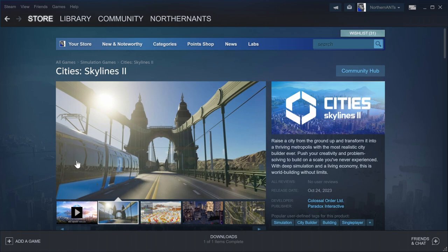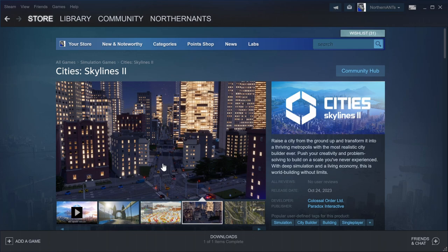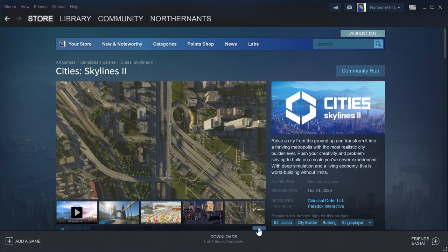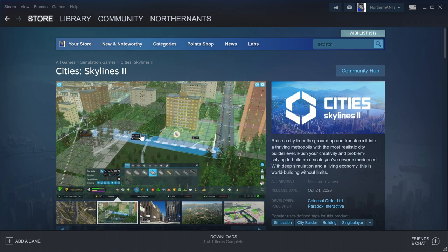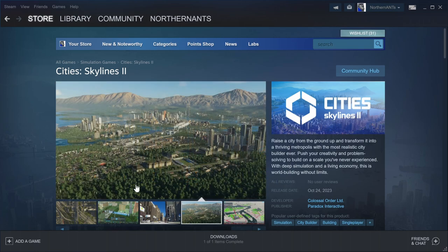That looks pretty good — it's got the reflection off the glass. That must be the Xbox picture — that one just doesn't thrill me. This gives us a little bit more about the tools that we'll be getting with the base game. That'll be cool. That looks pretty good — I'm liking that. Buildings look pretty good. I like the thickness of the trees. Looks like a football stadium right there.